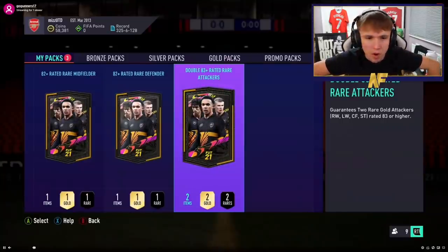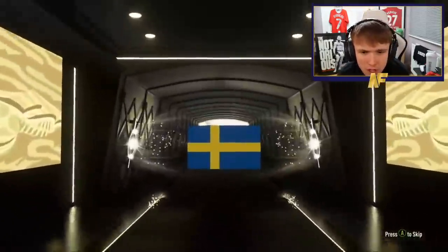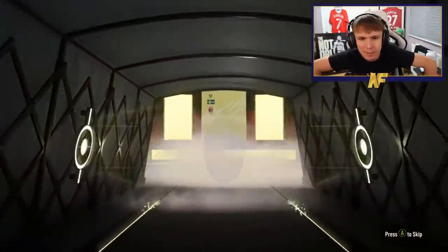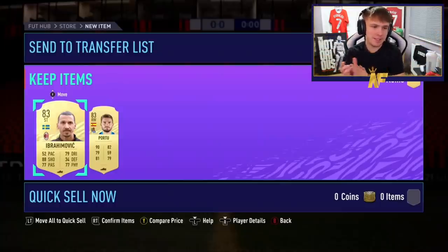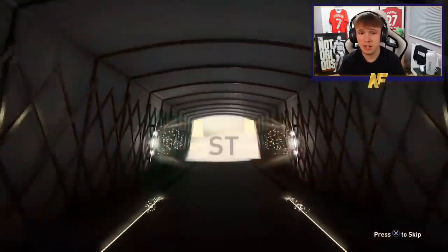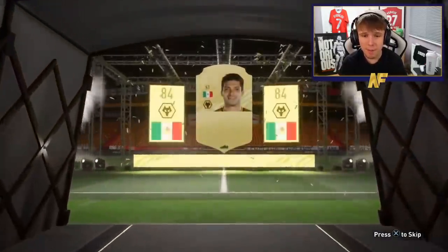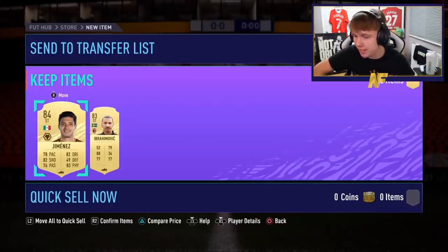Shout out to the man GoGunners — we're on his Twitch right now for the Xbox pack. Hopefully it doesn't lag. We want to see that purple flare. It's not a walkout. Zlatan Ibrahimovic — it's him again. Pack twelve — shout out to Ainskey. We haven't seen a walkout in like four or five packs. It would be nice to see one. It's not 83 at least — it's Jimenez. With him: Zlatan Ibrahimovic, a classic.